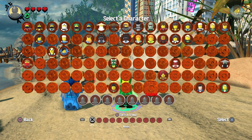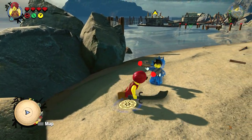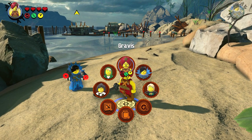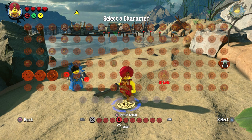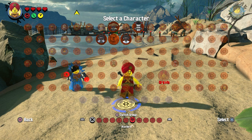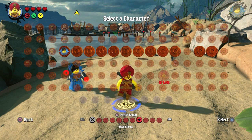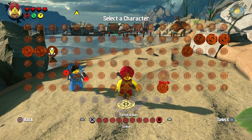Alright, here he is. So he has a sword and a spinjitzu ability. We don't have that many ghosts — we need three more. Missing three more ghosts, those are the warlord which is Garmadon. These are the time twins, stone army, and civilians we're missing.